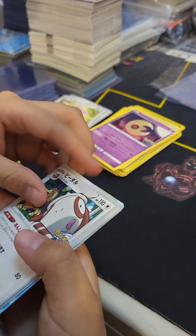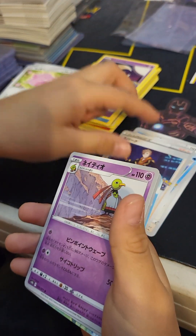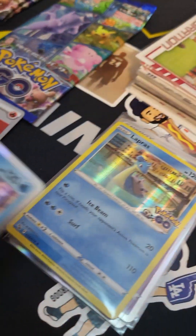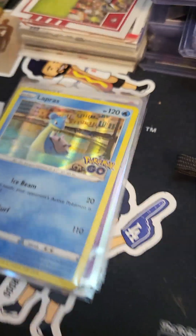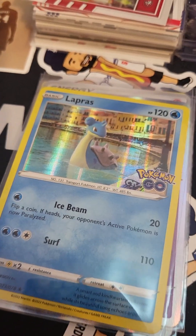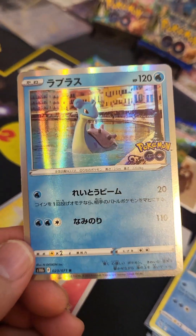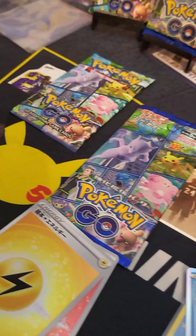On to a Japanese pack - come on, we need to get a big hit here. Are you serious?! Are you kidding me?! We got a Japanese Lapras! How is that even possible? We just opened Pokemon Go in English and pulled Lapras, then opened Pokemon Go in Japanese and pulled Lapras again! And all of our packs have been nothing but holos!